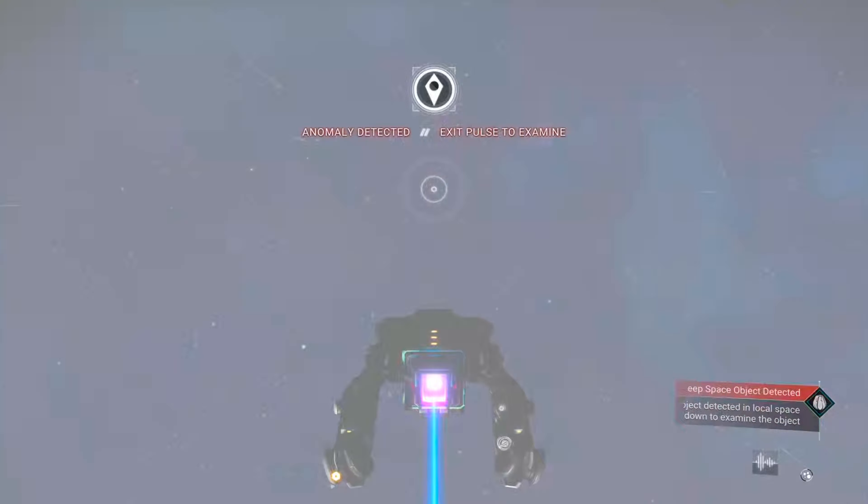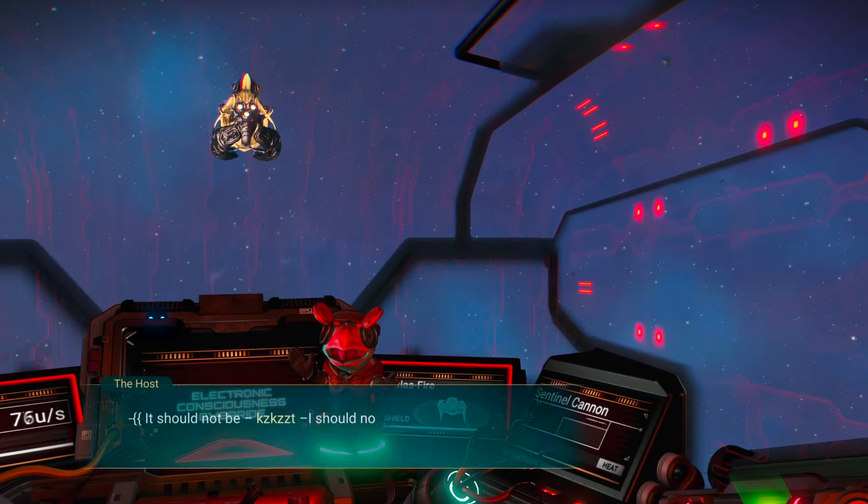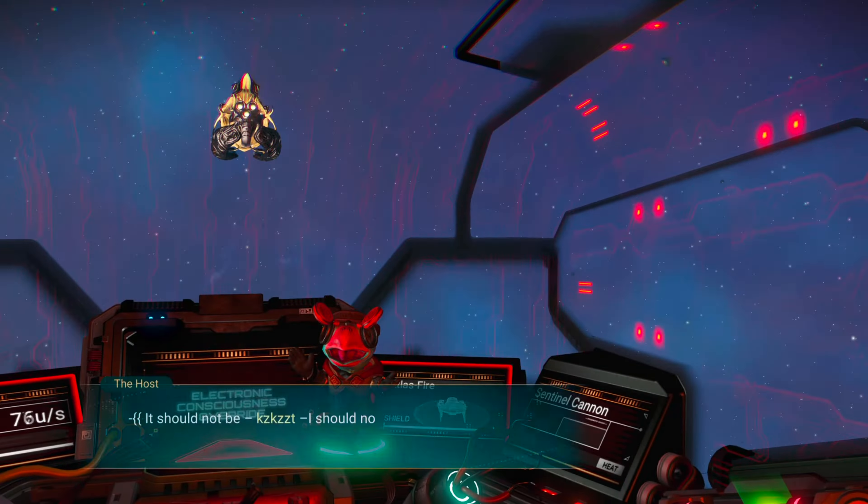The other way to ship hunt for classic ships is to go to the space station. I like to run to the very back and turn my avatar around so it looks like I'm in first-person mode, and just wait for ships to roll in. I prefer space stations when I'm looking for a good supercharged slot layout, because it's much easier to upgrade your ship from the space station. When I'm just looking for a cool ship I'll go to a trade outpost, but for supercharged slot hunting I always go to space stations.